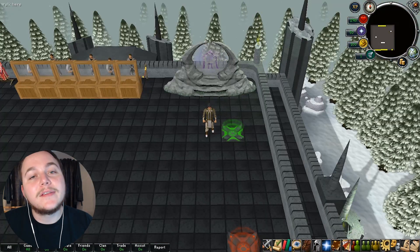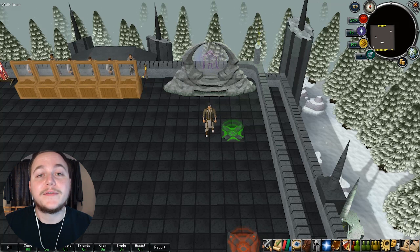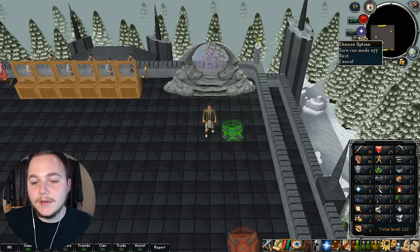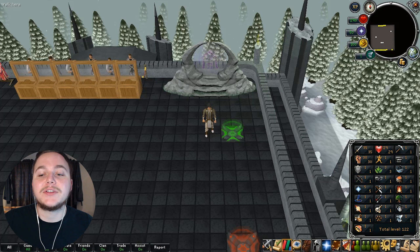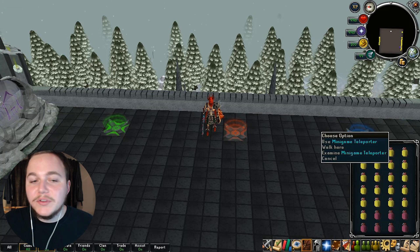The cool part about all the skills here is they're all thoroughly coded. Even with Hunter you'll find roaming implings around the world which you can catch and open for prizes. Increasing your Agility will actually help your run energy and even your Thieving success chance, so the skills are intertwined as they should be.